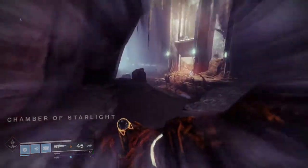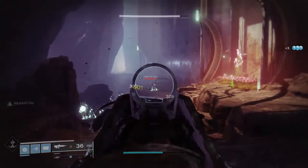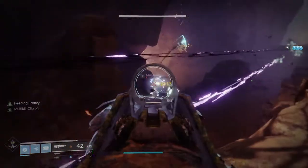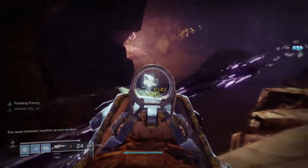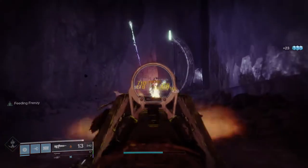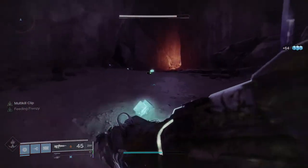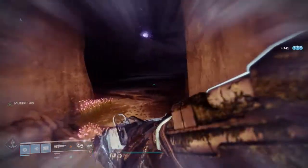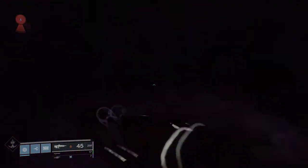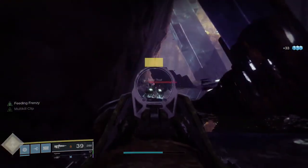Moving to energy pulse rifles: the first one is obviously At Hortative. You need to get this gun — it's really good. I got Feeding Frenzy and Multi-Kill Clip on mine, and when I first got it I was absolutely thrilled. The god roll for this weapon is Multi-Kill Clip with Feeding Frenzy, hands down. Once I started using it I was like, I didn't even know I was struggling before I had this gun.